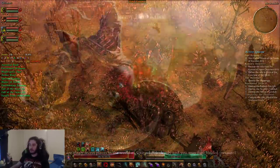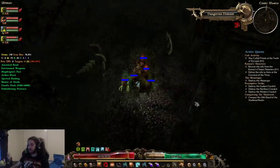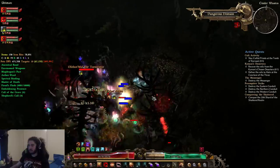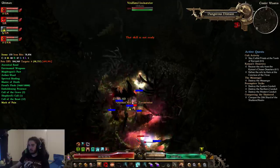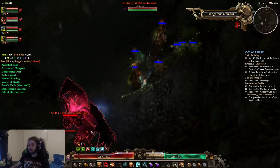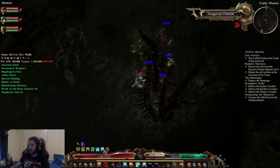From here we close out of Mourndale and we're now in Cinder Wastes. From Cinder Wastes I like to almost fully explore because there are a lot of juicy elites in here. Going down to the left and we've got a Nemesis spawn.